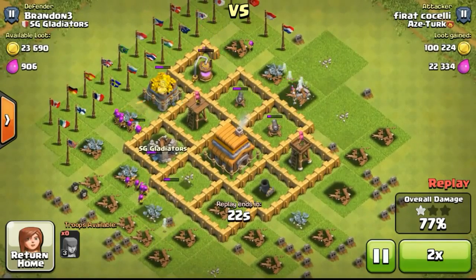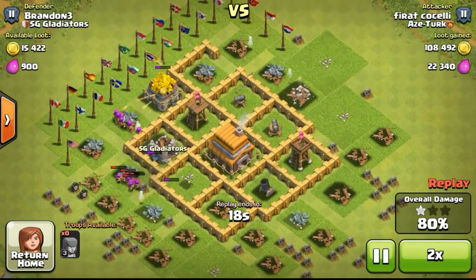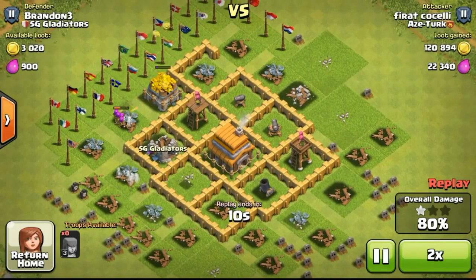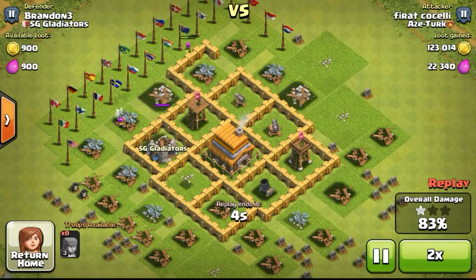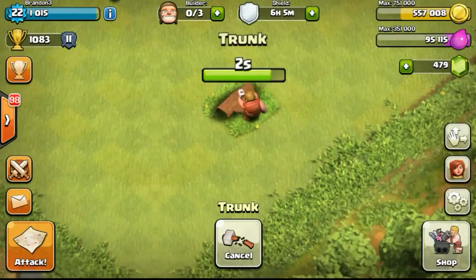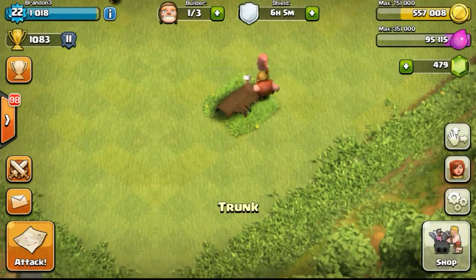This is why I prefer to use barbarians in my army combo, especially when I do barbarian archers or even a BAM, which is barbarian archers and minions. But still, this is a good strategy to use. You can see he took out the structures on the outside. But if he had some meat shield like some barbarians or giants, he would be able to 3-star my base.